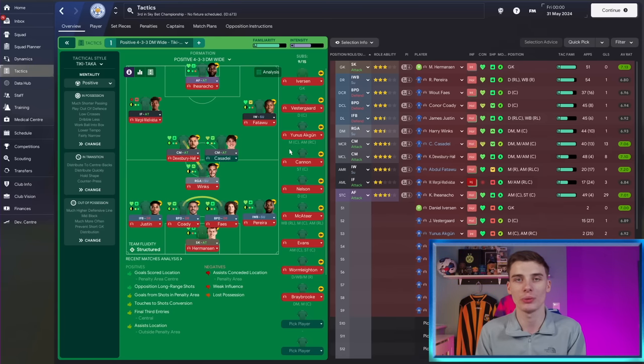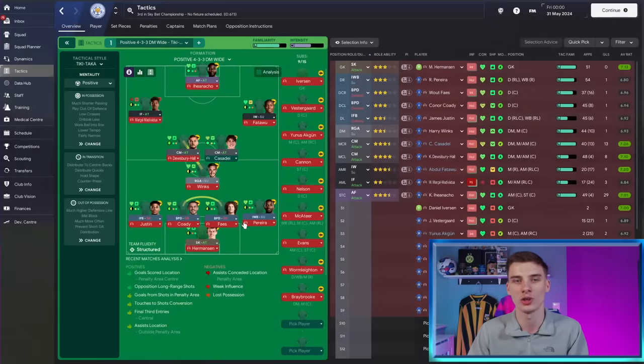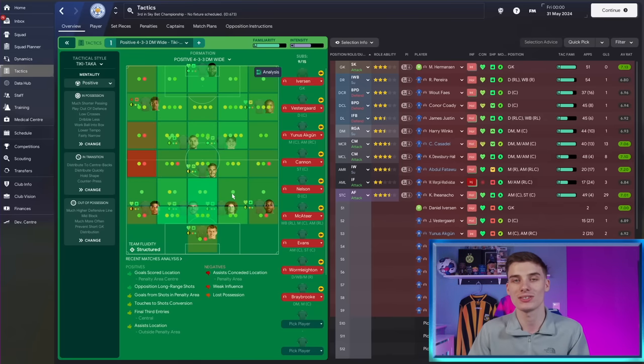The first tip is analyzing your tactic - and I don't just mean looking at it and thinking we're a bit light somewhere. I actually mean hitting the Analysis button. This gives you a rough idea of how your team is covering space. Green areas are covered well, and red or orange areas are where you don't have enough presence.